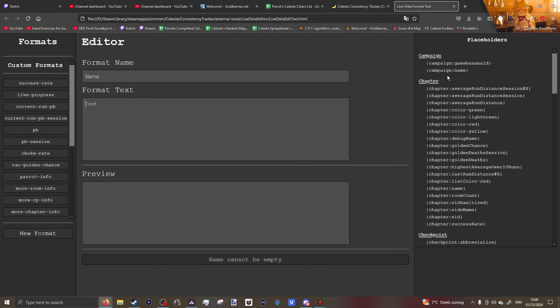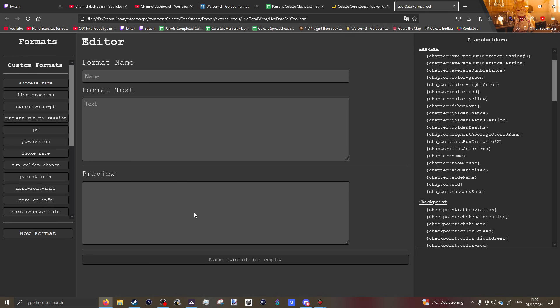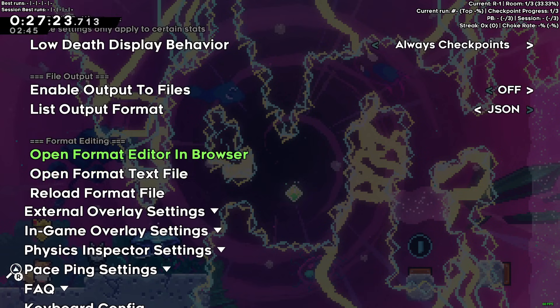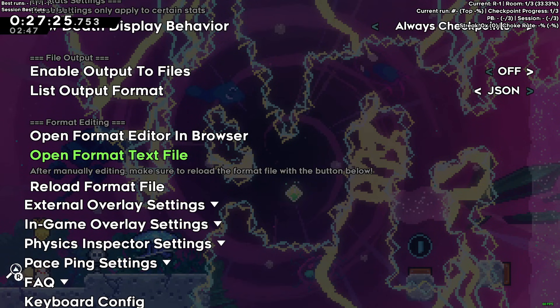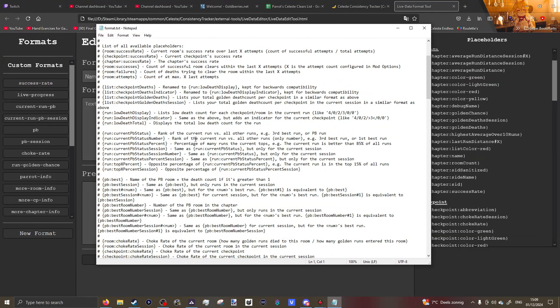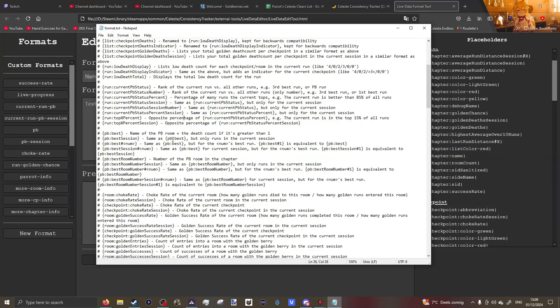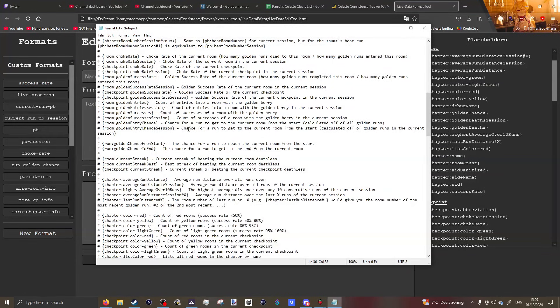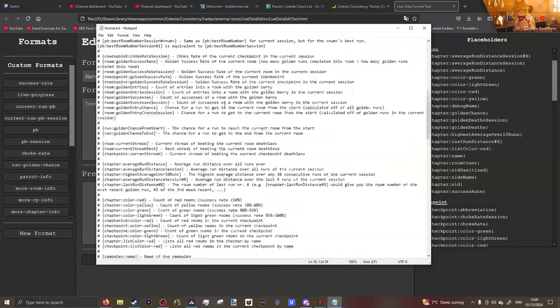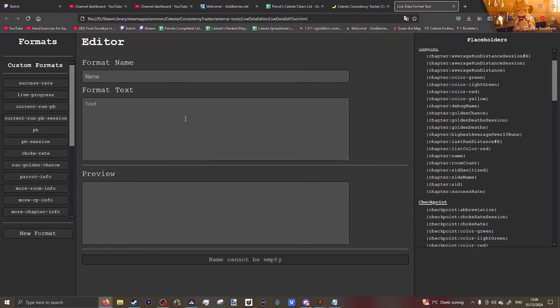There are a lot of things on the right side that you can insert. Some of them speak for themselves — for example, 'Campaign Name' is just the name of the campaign. If you don't know what something means, click 'Open Format Text File' just below the browser option. It opens a text file with explanations for what a lot of these variables mean.